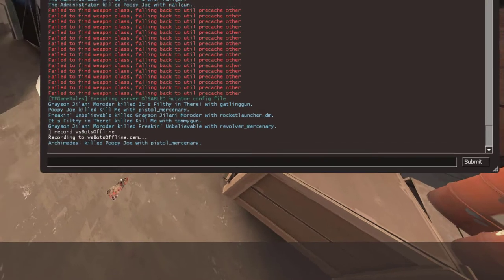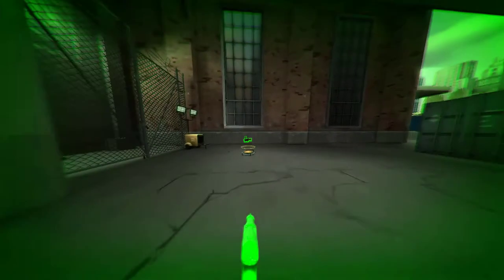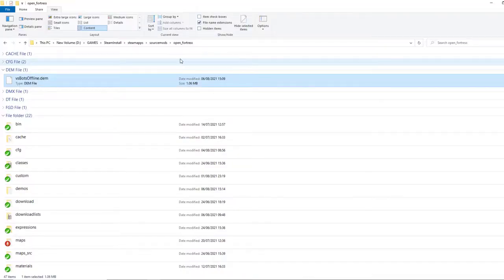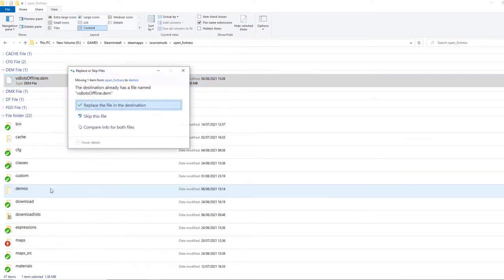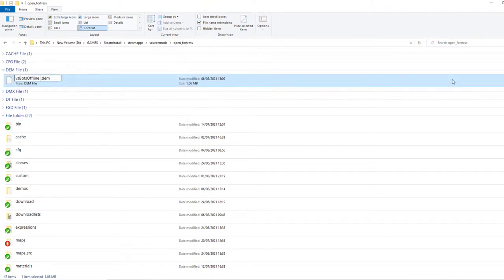Fair word of warning: make sure you use unique names because you can accidentally overwrite a previous demo if you use the same name as an existing demo. Having a separate folder to save demos to can also be helpful, since if you drag and drop new demos into the folder and there are any name conflicts, you can cancel moving the files and rename the conflicting demos.